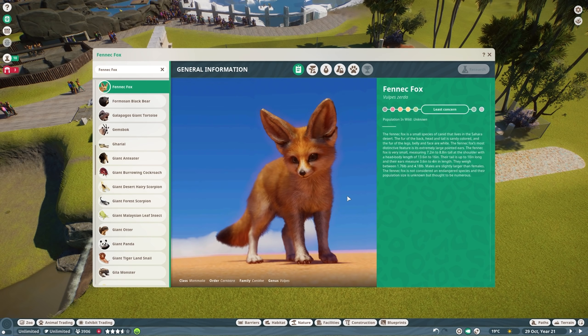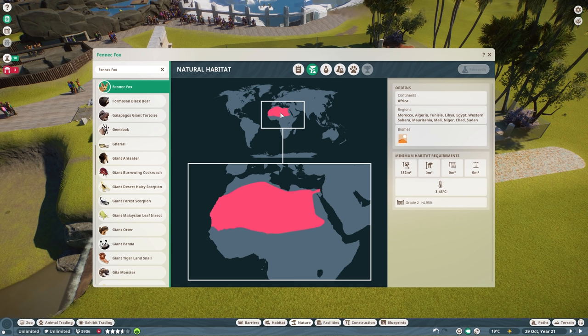Natural habitat: a huge tract of land in North Africa, of course across the Sahara. The biome is the desert biome — they live across the Sahara. They don't need too much space, but of course we ignore that around these parts. No need to climb, no swimming or anything like that. Relatively simple animal. I didn't touch on this during the time lapse, but Volubilis is roughly here — just outside of the range of the Fennec Fox. That was the inspiration, though.